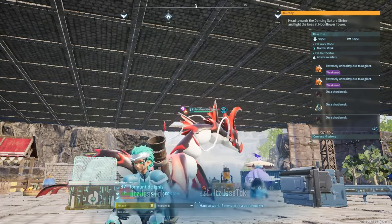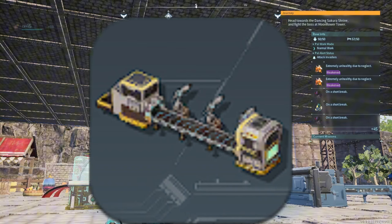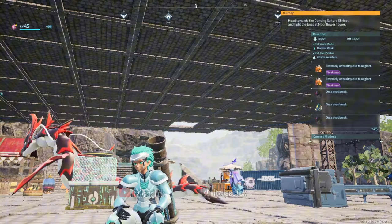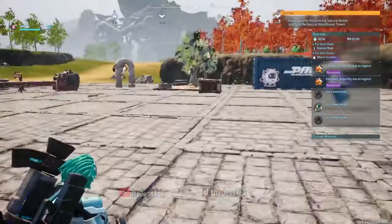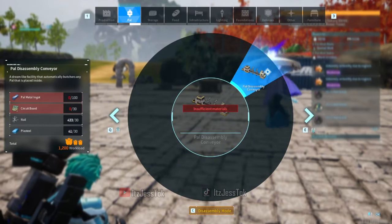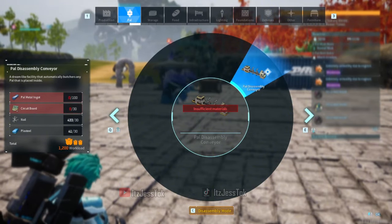Let's talk about the new item, the PAL Butcher Conveyor Belt. We all know how annoying it is to butcher PALs — it's so manually laborious, it's awful. But now, with the addition of the PAL Disassembly Conveyor, it uses plastil, which is very difficult to obtain due to the crude oil thing.